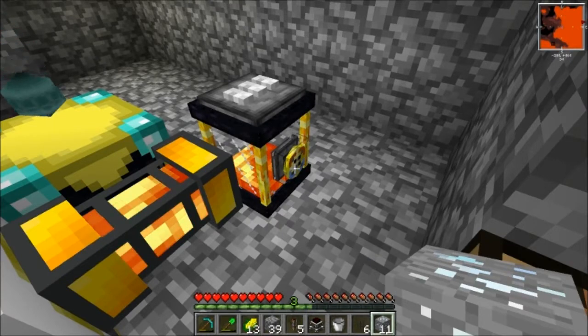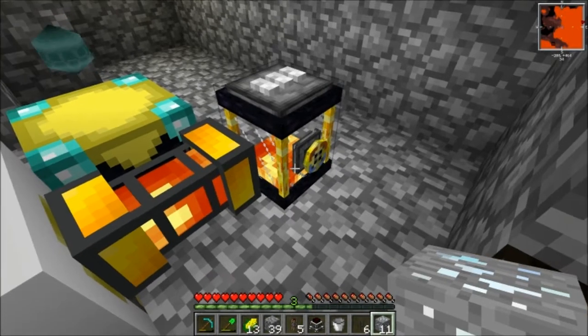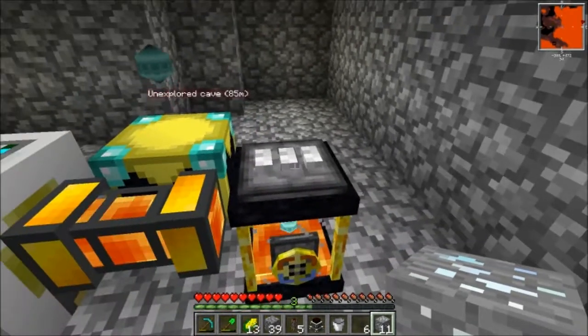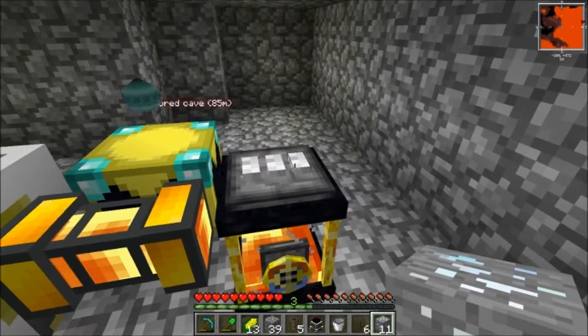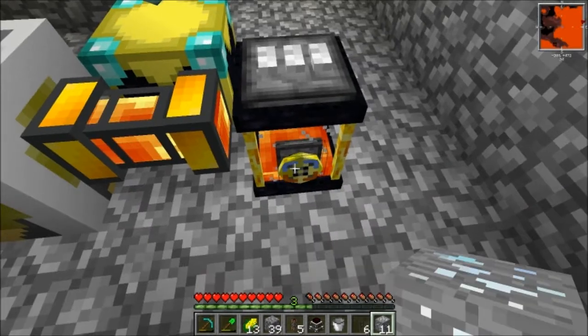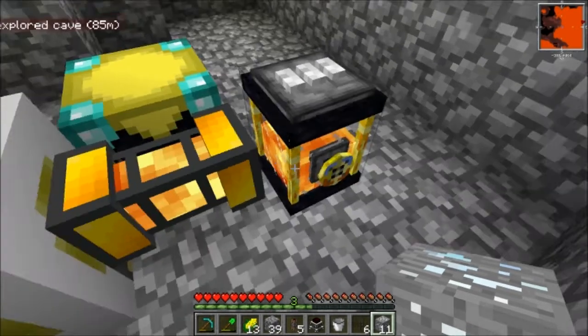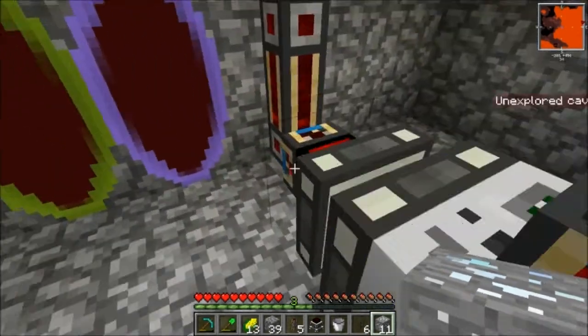And we're going to turn this knob here and that will start sending it to the overworld. I can also change the color combinations of this so that I can have multiple tanks. Okay, there we go — that's open now and the tank is going.